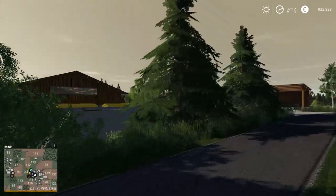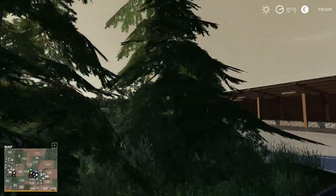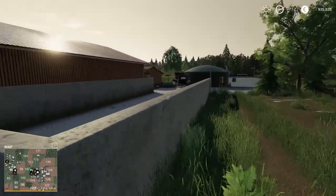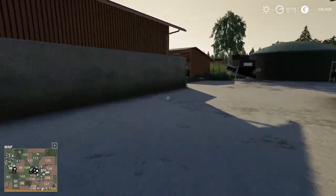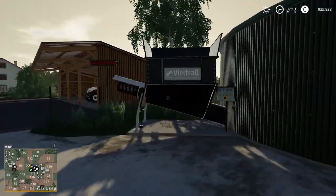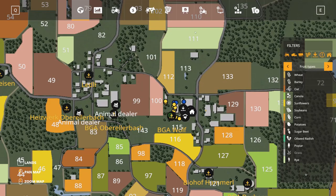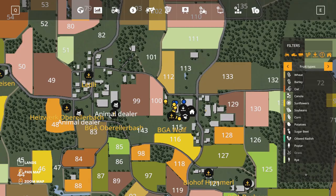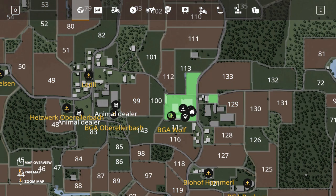If you buy this area you get a fully functioning biogas plant here. You can sell your excess silage or create silage specifically for the biogas plant. With what we purchased, you don't yet have any fields — you still have to purchase fields separately. It's up to you which fields you want to purchase.